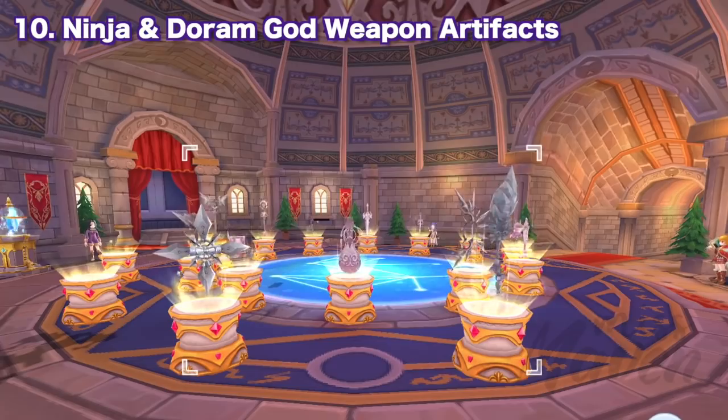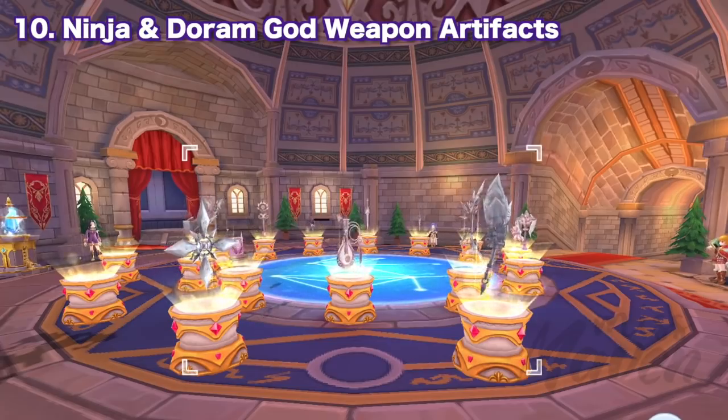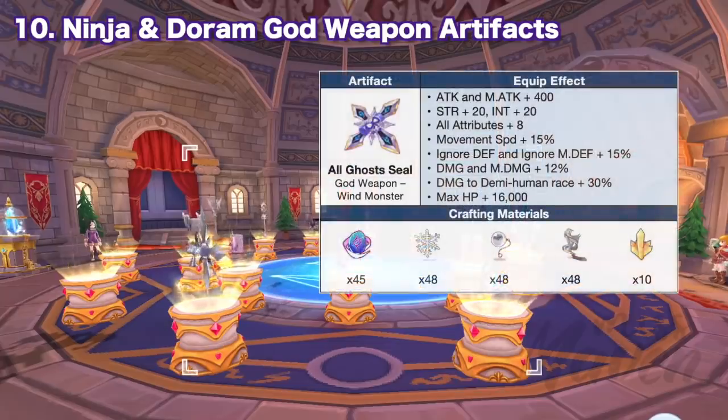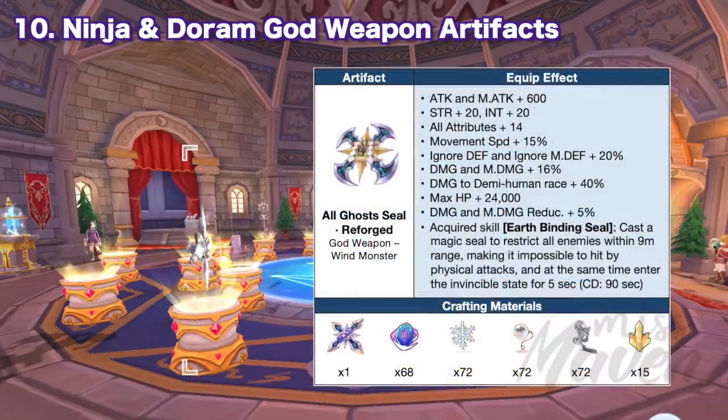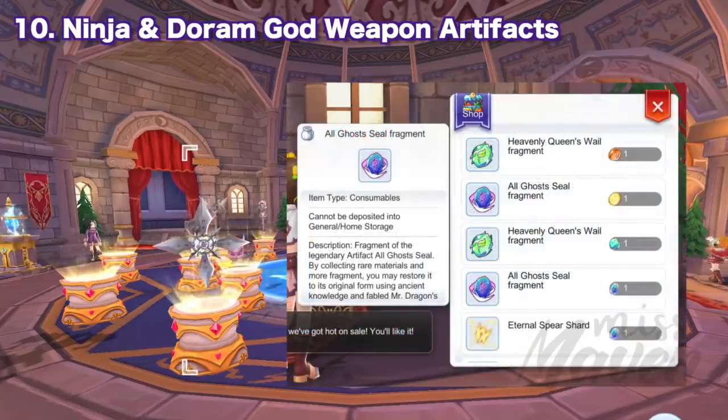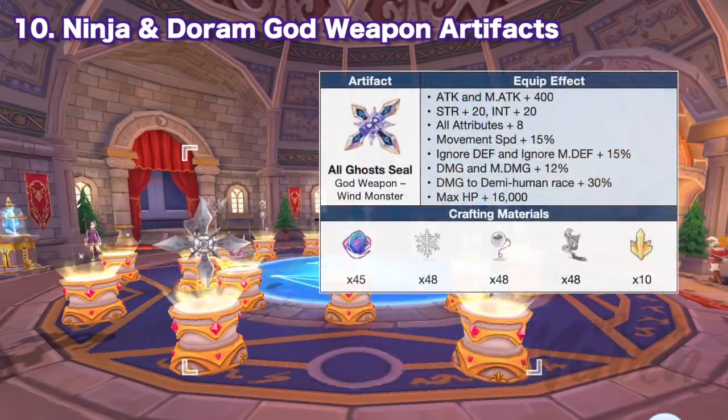Next, we have the addition of God weapons for ninja and doram, now showcased in the Guild Artifact Room. The Shuriken God Artifact for ninjas has specific stats and effects and can be crafted using certain materials. Your guild can get the Shuriken Artifact Shard by exchanging Pontera 1 or Pontera 3 artifact tokens, meaning your guild must occupy either Valkyrie 1 or a Free Castle in GvG to be able to get materials for crafting the new God Shuriken weapon.